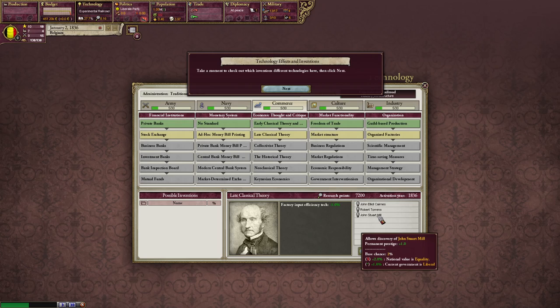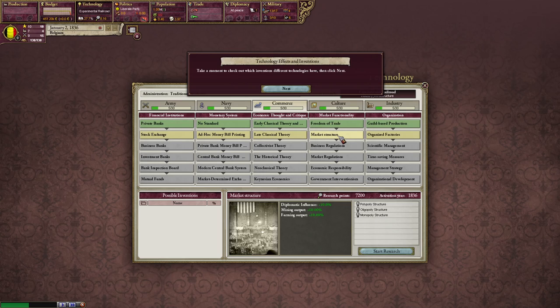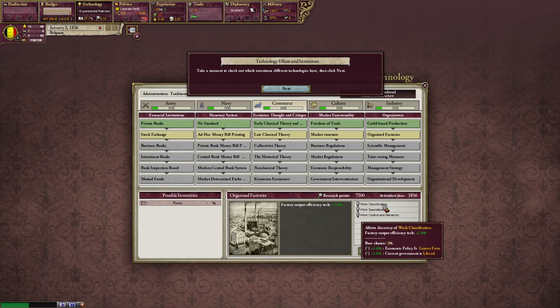Market structure gives diplomatic influence plus 10%, mining output plus 10%, and farming output plus 10% — those could be useful. Polypoly structure gives factory input efficiency but tax minus 2%. Oligopoly gives output efficiency. And then monopoly gives factory input tech plus 5%. Organized factors and subsequent techs all continue increasing output efficiency — it's all about how efficient your factories are.